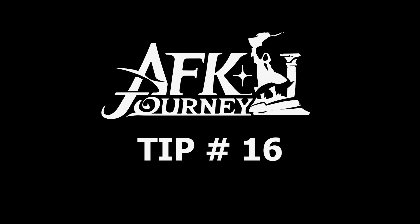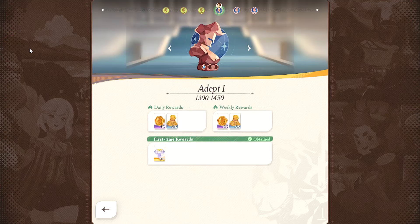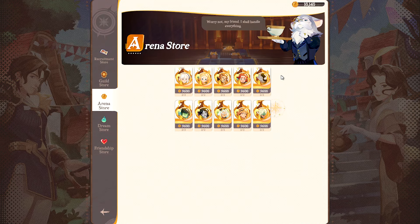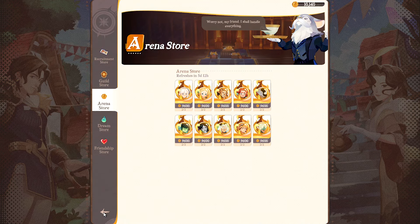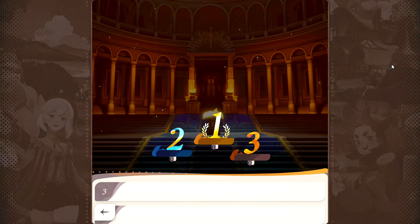Tip number sixteen: still in the Arena, advancing in rankings not only gives you a generous one-time reward, but also increases your daily gains through completing tasks, Mystic Collection, and unlocking advantages. If you're not far from advancing ranks, I recommend spending diamonds on challenge attempts since it's very cost effective.